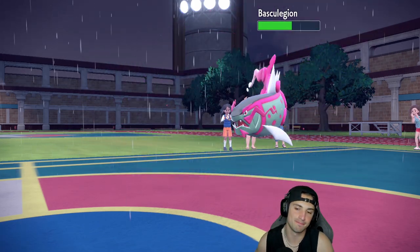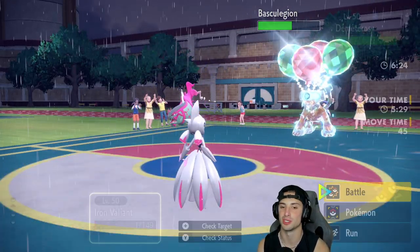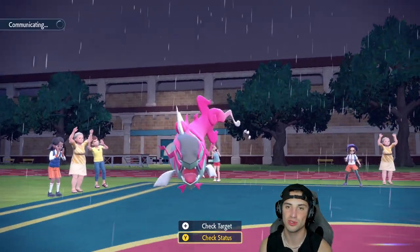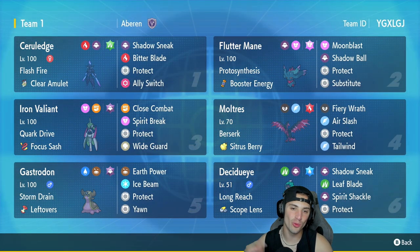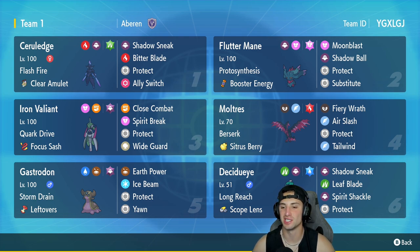We run this one and end up going two and one, grabbing a winning record for today's video. We didn't really get to showcase Decidueye — it's just such a tough Pokemon to use in the meta especially at high rank Master tier; it just gets taken out. But the rest of the team was really fun — Iron Valiant, Gastrodon, Cerulege, Flutter Mane, and Moltres rocking out. Two and one, cannot complain. That's going to be it for today's video — smash that like button, and if you're new here subscribe so you know when all my videos go live. You guys rock — spend spaz every day and I'll catch you on the next one, peace out everybody.